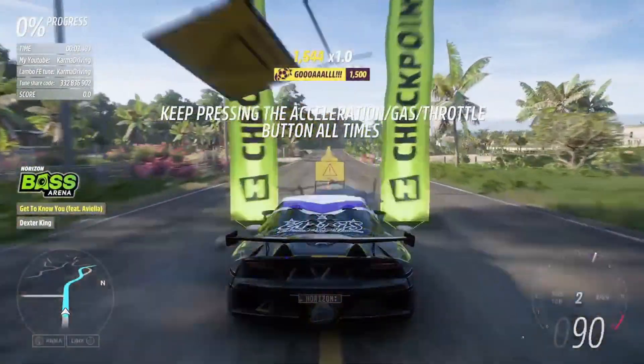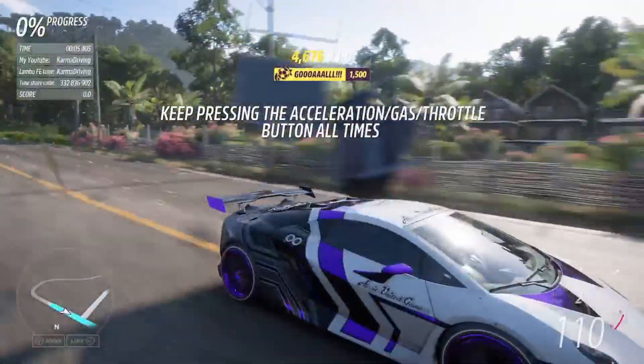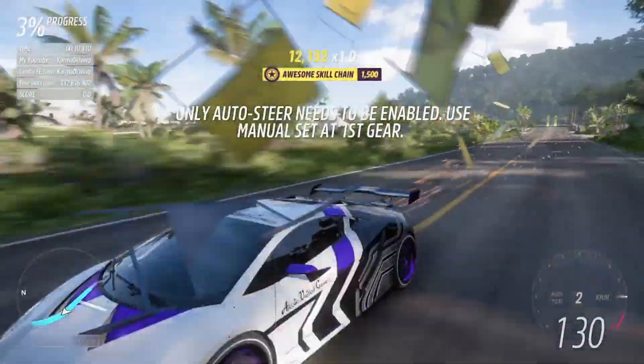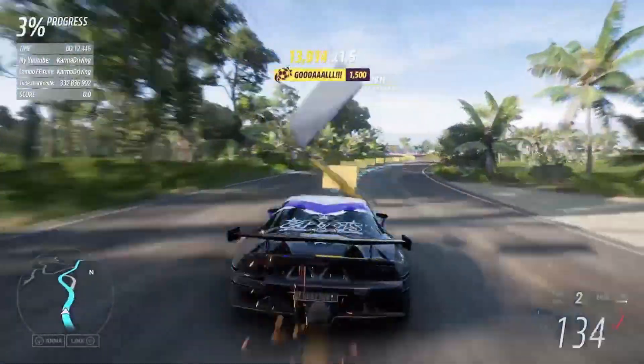Once the race loads up, all you need to do is hold down the gas — you know the drill. Tie a rubber band or a string around your controller, or put a weight on your keyboard. Basically just let this race play out while holding down the gas.